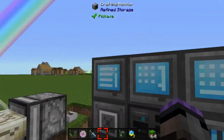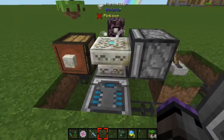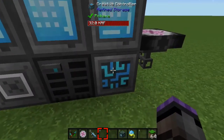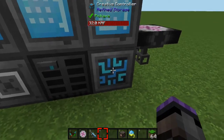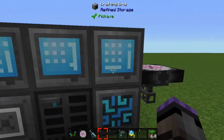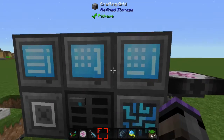Here in our Refined Storage system we've got a very simple basic setup, and then we have a setup for the runic altar. Let me go over each component. We have a controller — I'm using the creative one, but you could have the regular controller and hook it up to power. I then have a crafting grid with all the items in the system for auto crafting.